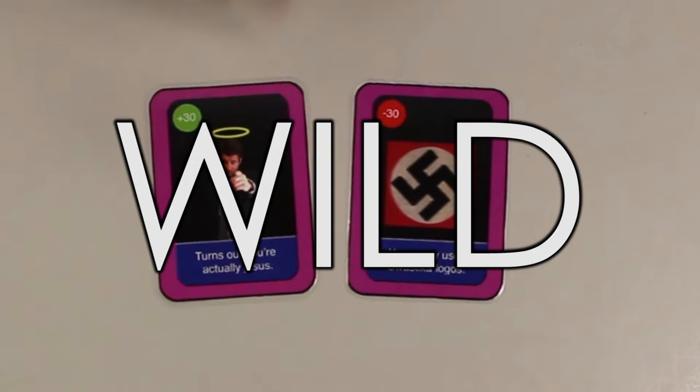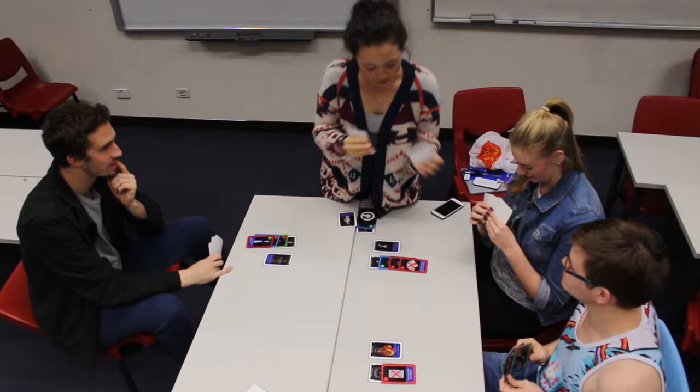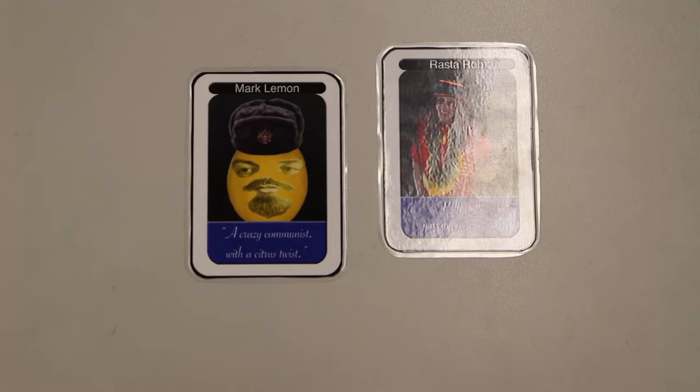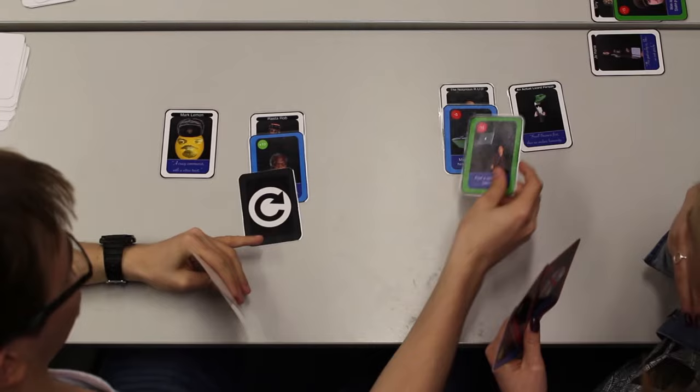There are two wild cards within the deck with more value than any of the other action cards. They are pink — one negative and one positive. These have the power to change the game drastically and can ruin a political career in seconds. There is also one reversal card in the deck. When holding this card, if someone places a card on your candidate, you can play the reversal on top and place their card back onto one of their candidates.